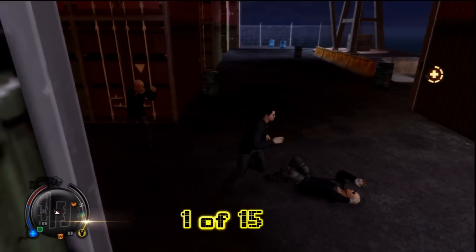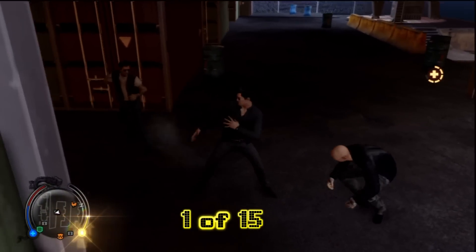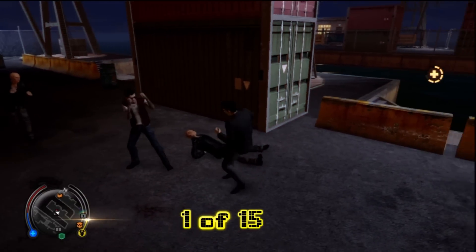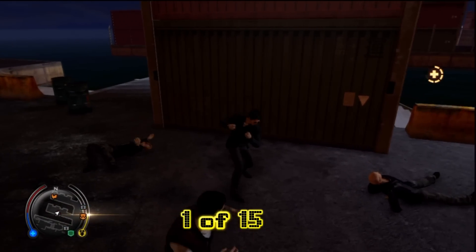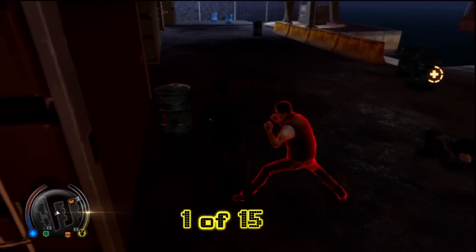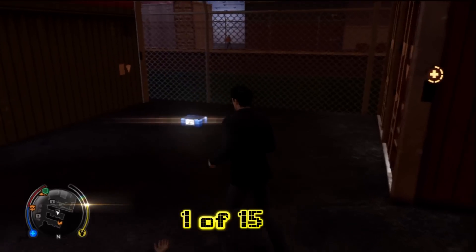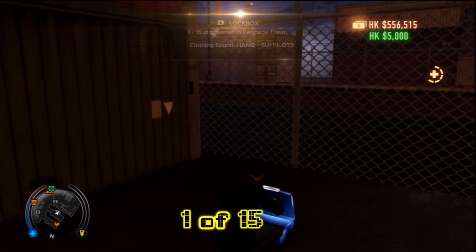We will take out these baddies and grab the first of 15. There is a trophy for grabbing both Kennedy and Aberdeen's lockboxes combined, and it's called the West Side Scavenger. The last two lockbox videos yielded us trophies and achievements depending on your platform, and unfortunately this one will not earn you one at the end, but it will get you to the halfway point. We'll be providing the last of the lockbox series video coming shortly too.